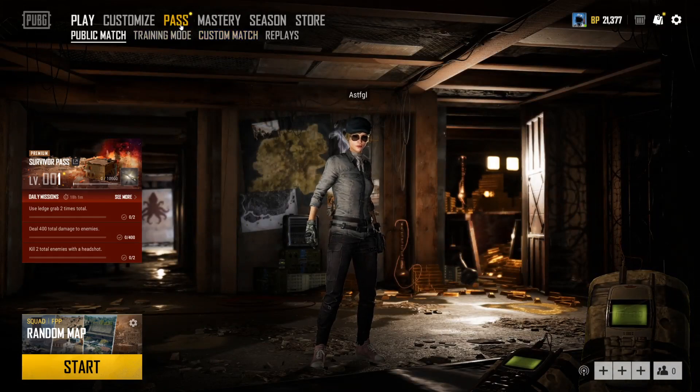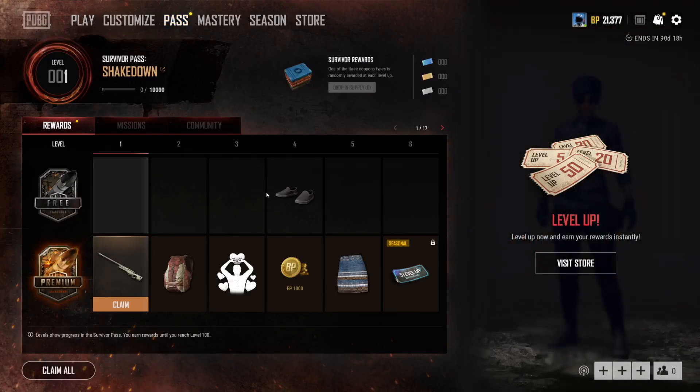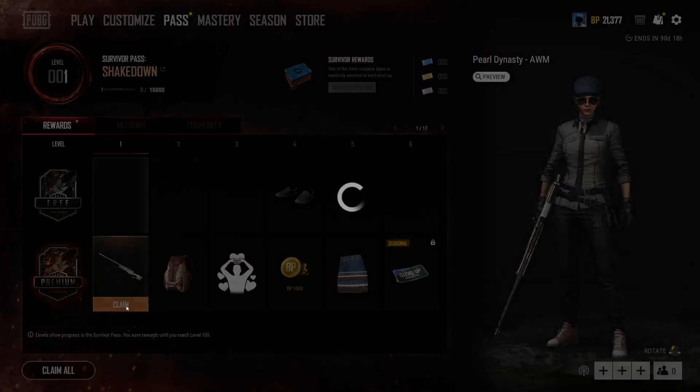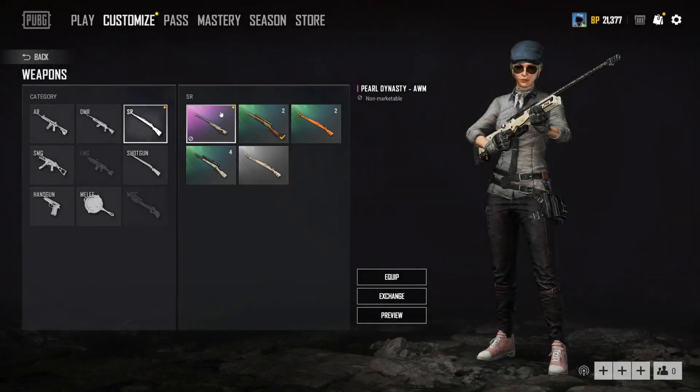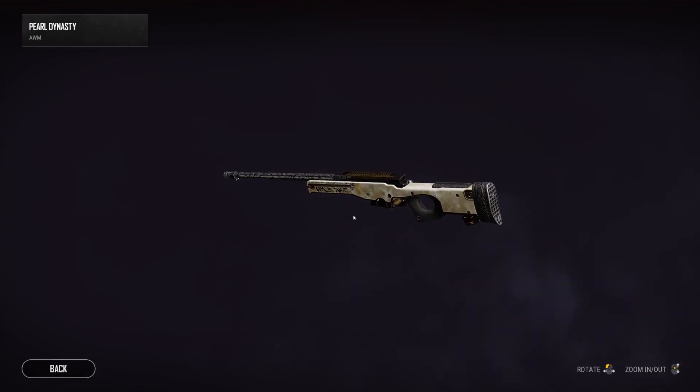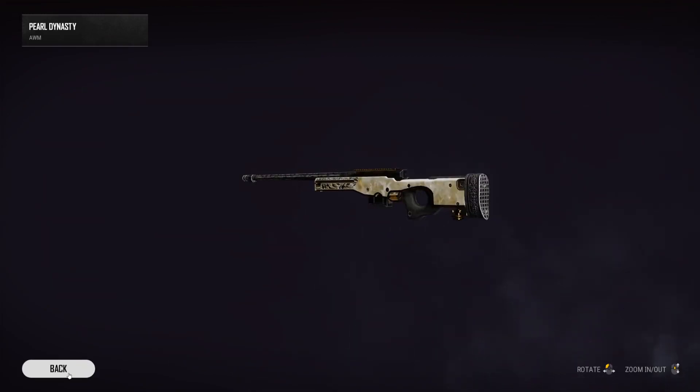First I will have a look at the new season pass. And look at that, I can already claim a new bomb skin — Pearl Dynasty. Let's equip that. Let's check out the preview. So shiny.